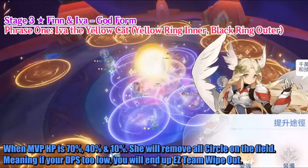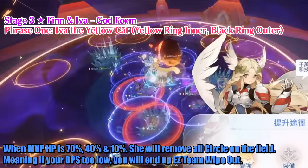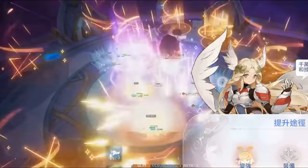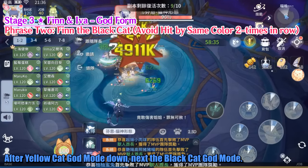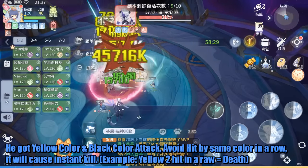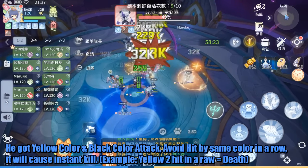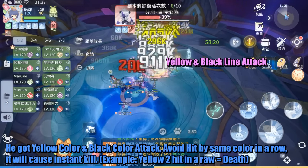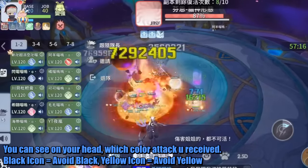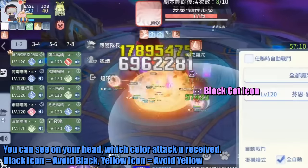When the MVP HP reaches 70%, 40%, and 10%, she will remove all circles on the field — meaning if your DPS is too low, you will end up with a team wipeout. After Yellow Cat God mode is down, next is the Black Cat God mode. He has Yellow and Black color attacks — avoid being hit by the same color in a row or it will cause an instant kill. Being hit by the Yellow attack 2 times in a row means death. You can see on your head which color attack you received: if you have a Black icon, avoid Black attacks; if Yellow icon, avoid Yellow attacks.